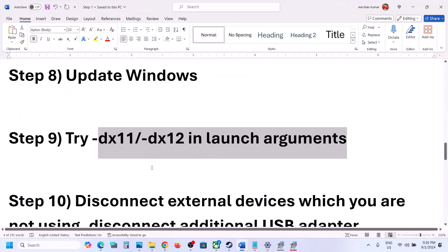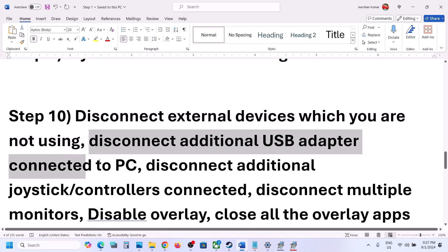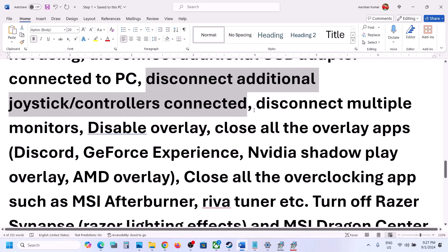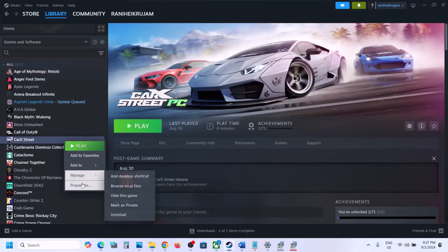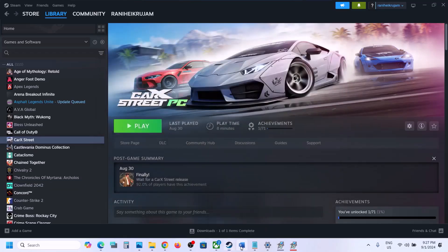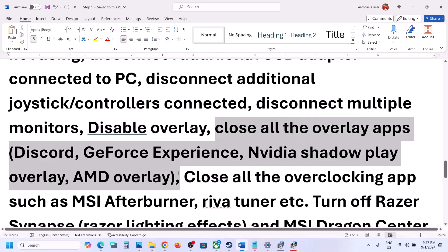The next step is to disconnect external devices from your computer that you are not using — also disconnect any extra USB adapters and extra controllers. Try launching the game on a single monitor and check. Also, disable overlays: go to Steam, right-click on the game, select Properties, and turn off 'Enable the Steam Overlay while in-game.' If you have an overlay enabled in Discord or GeForce Experience, turn those off too, and then check.